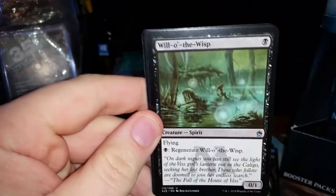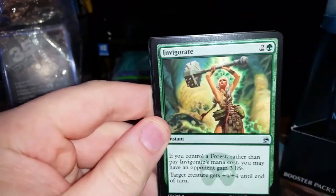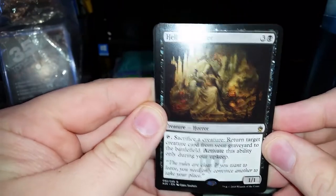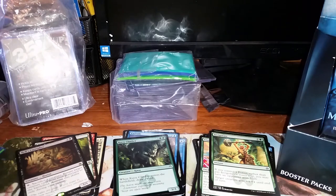Pack 5. Murder. We have the new art on the Shade. Will-o'-the-Wisp. Invigorate. And Hell's Caretaker — it's a 1/1 for 4; sacrifice a creature to return target creature card from your graveyard to the battlefield, activate only during your upkeep. And then we have a Foil Pauper Climber. The foiling in this set is a pretty big improvement, I think. I haven't seen a lot of people complaining about curling — that hasn't been a huge issue, at least not what I've seen.